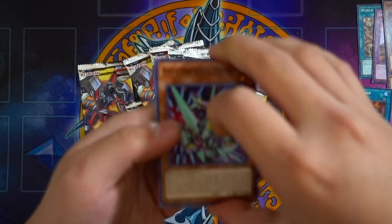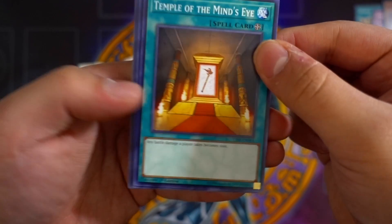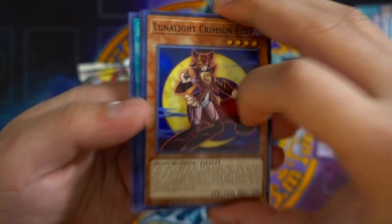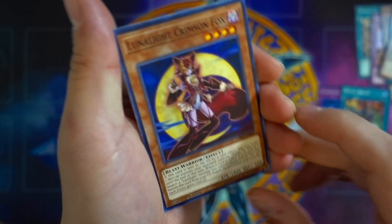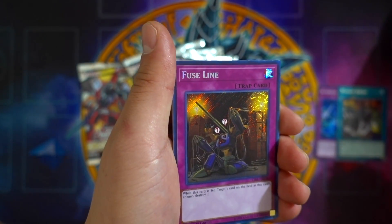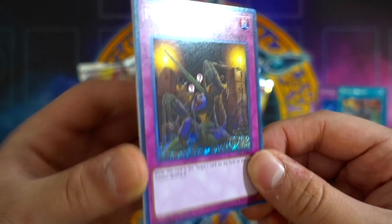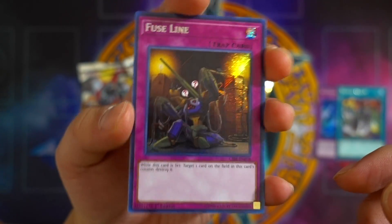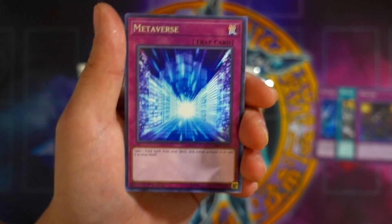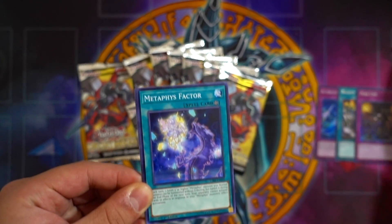Let's go to the next pack. So we got Maestroke Kite, Ket Dragon, Temple of the Minae — this card's artwork looks amazing; any battle damage any player takes becomes 1000. Duck Dummy, Lunalight Crimson Fox — wow, Fox comes as a common, I'm so excited we finally got this card. Then a Secret Rare: Fuse Line — while this card is set, target one set card in the field in this card's column and destroy it. This card may become good in the near future. Very awesome for our second pack. Also Metaverse — it's like the Terraforming Trap version. When Terraforming gets hit, this card might actually see play. Target one Field Spell from your deck and either activate it or add it to your hand. Really amazing. Metaverse, Factor Crawler, Receptor Crawler, Dendrite.